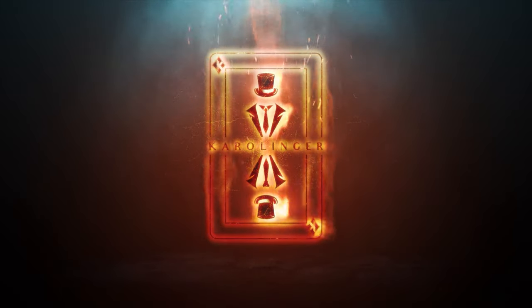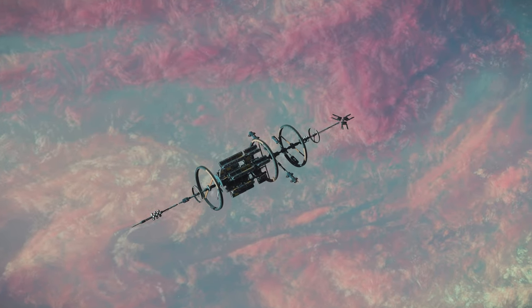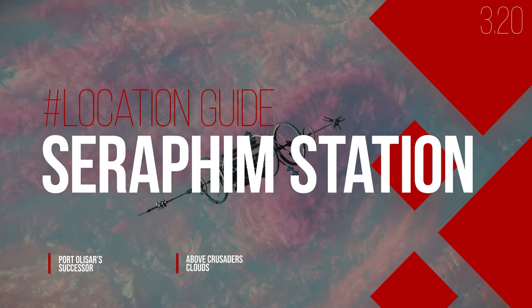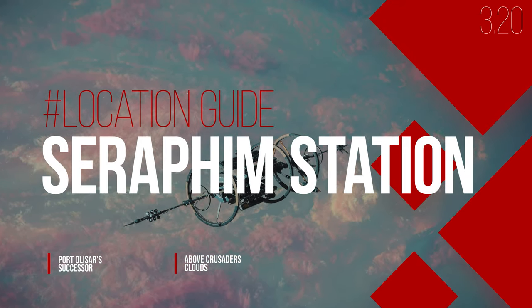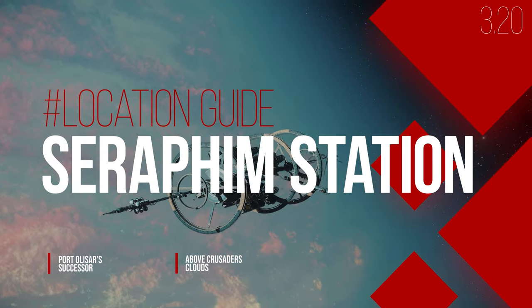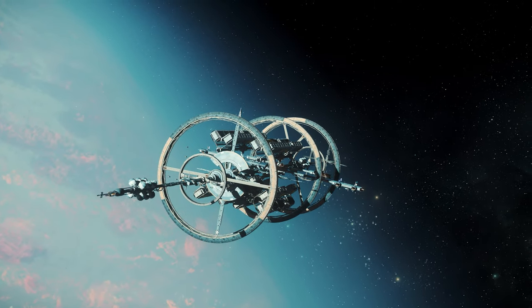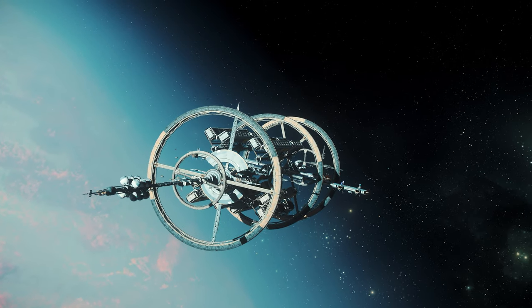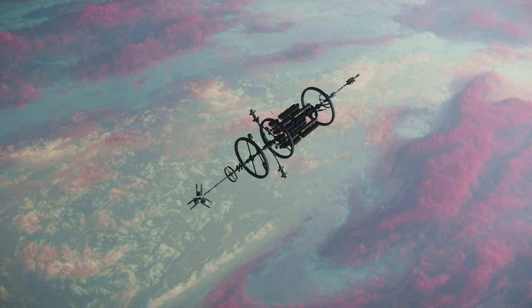Welcome to Star Citizen 3.12 and the Seraphim Guide, the new space station above the clouds of Crusader. Port Olizar is no longer available in 3.12, the first space station in the game and the starting point for adventures since version 3.0 many years ago has now been replaced after 20 game versions by the Seraphim station, which has now taken the place of Port Olizar above the clouds of Crusader.